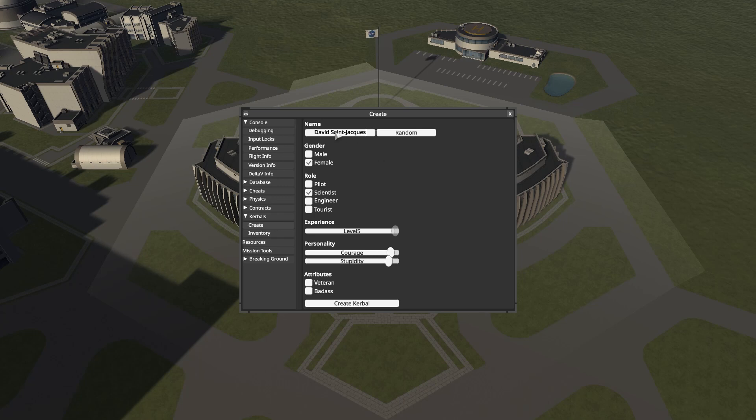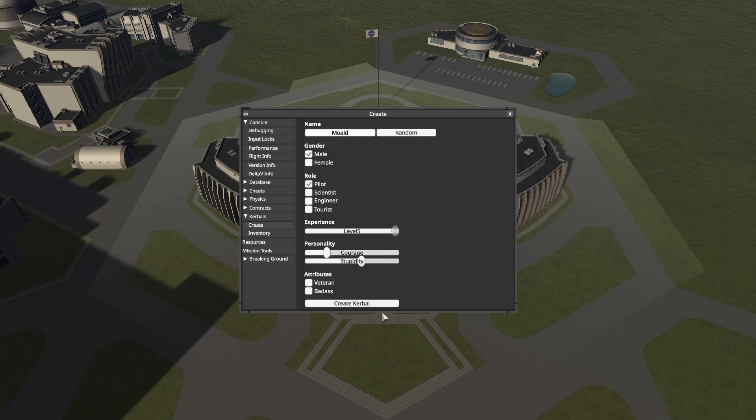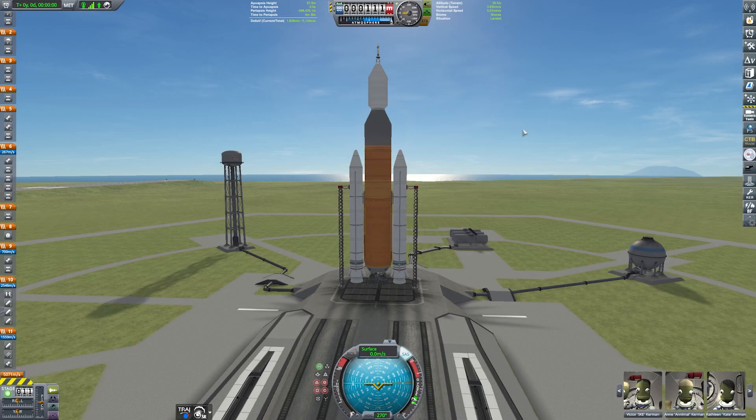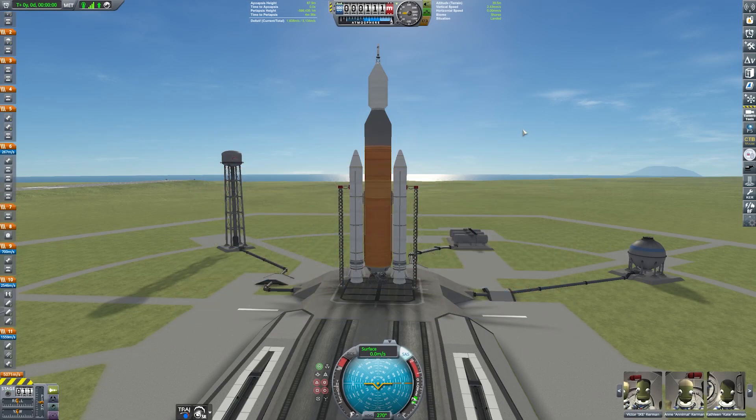If you want to make your own Kerbals on PC, hold Control-Alt and F12 on your keyboard to load up the debug menu, and then you can select Kerbals to access the creation menu. Anyway, we'll go through the details of our new Kerbinauts later, but we have Victor, Kate, and David for this mission — not very Kerbals-y names at all. So let's head over to the launch pad with our slightly updated rocket, and it's time to check in with our crew, who look absolutely terrified.